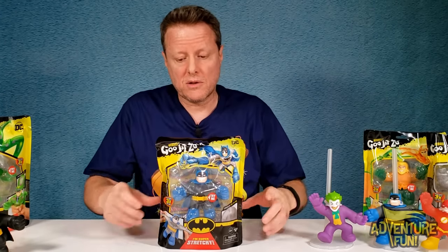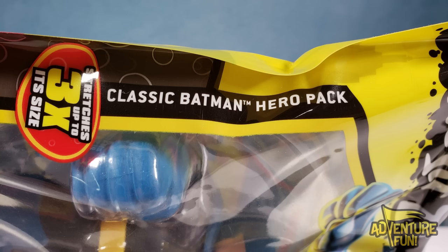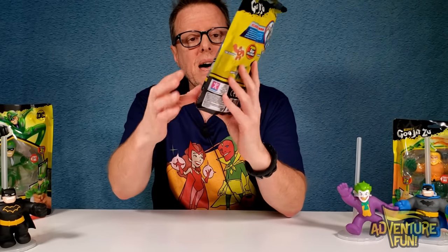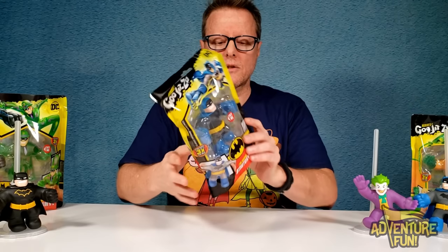We already have the classic Batman right here — it came in with the versus pack, Joker versus Batman. Here he is in his one-hit single: Classic Batman Hero Pack. He's super stretchy and contains gel filling. On the back: always on call to fight crime. Classic Batman is ready to respond to Gotham City's cry for help. Stretch and squeeze his stretchy goo-filled body as he protects the people of Gotham City in a way never seen before. Besides Superman, Batman, and Flash, you can also collect Aquaman and Cyborg. Let's go ahead and open them up — just cut the bottom.